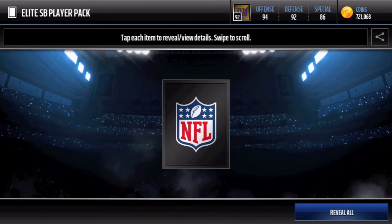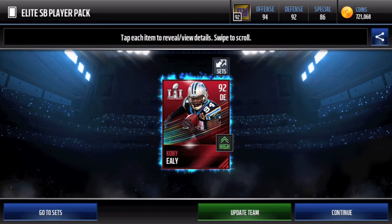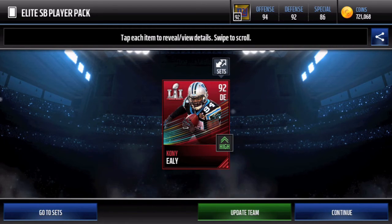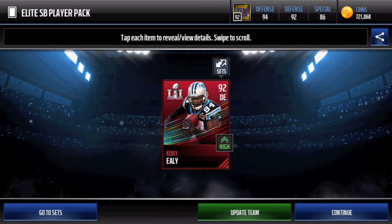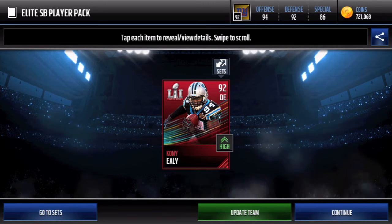Let's see — I'm going to cover it up and press reveal all. Is it going to be a team update? It is going to be a team update! Moving my hands away — it's going to be 92 overall, Coney Ealy, obviously from last year's Super Bowl with the Panthers.